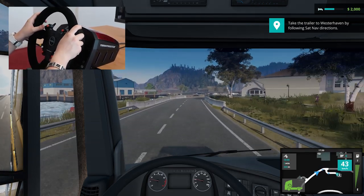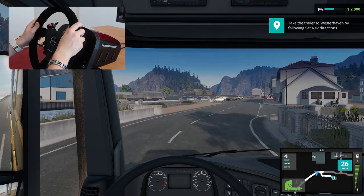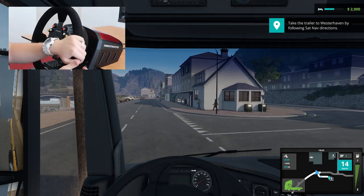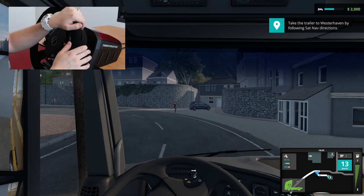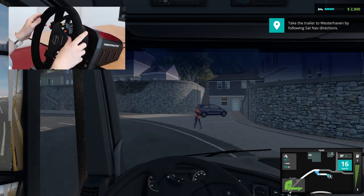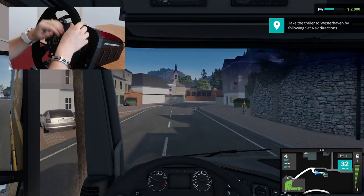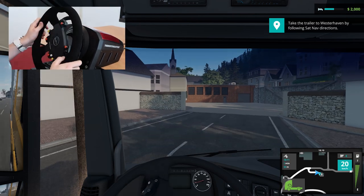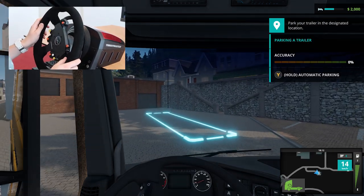We are very close to the place where we have to deliver the cargo. We're going to take a right up here, so let's turn the blinker on and slow down a bit. We'll take this turn a little wide because there are some pedestrians here. This is the place where we have to deliver the cargo.